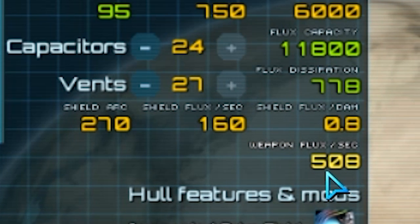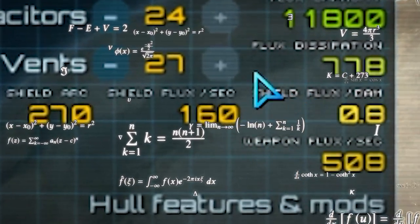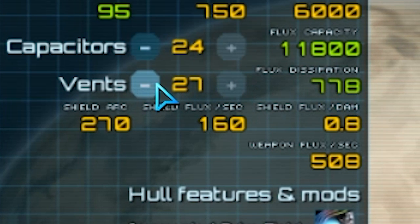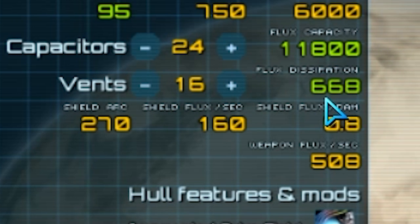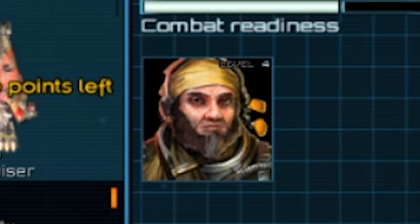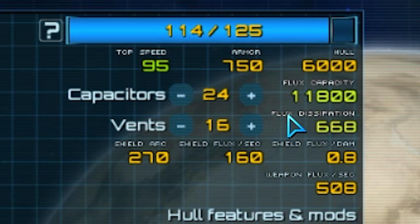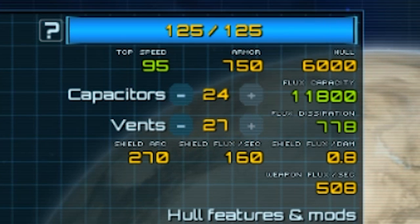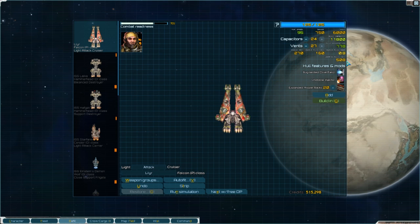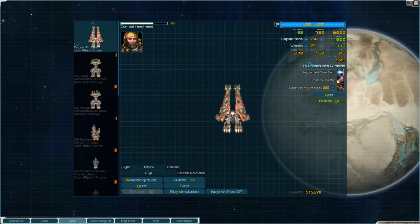So let's see - we have 508 plus 160, that's 668. So for my flux dissipation, I would not want to go below 668. Now again, that's just a general rule of thumb - it's not the ultimate extreme rule, because there are some strategies where these just don't matter whatsoever. And if you're a good pilot, you can dip in, dip out, vent as needed. So it just kind of depends on how you play, how good you are, and what you're necessarily trying to accomplish.